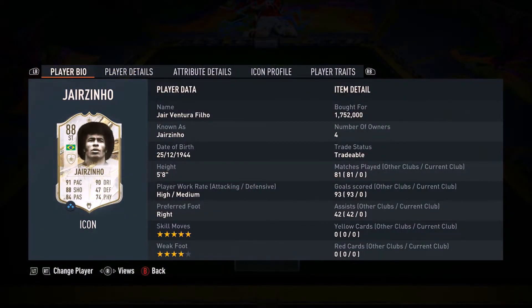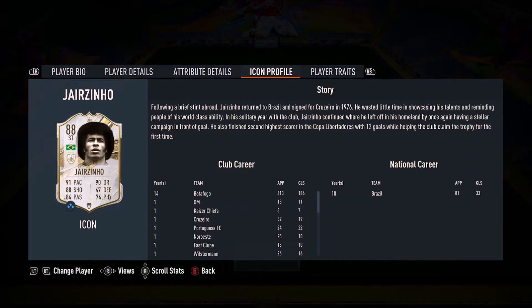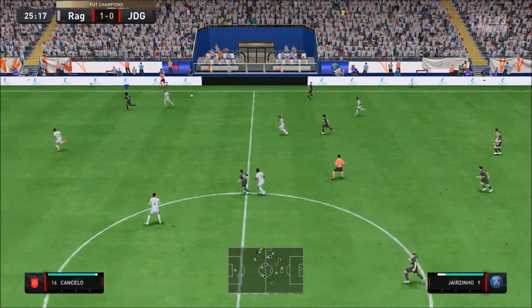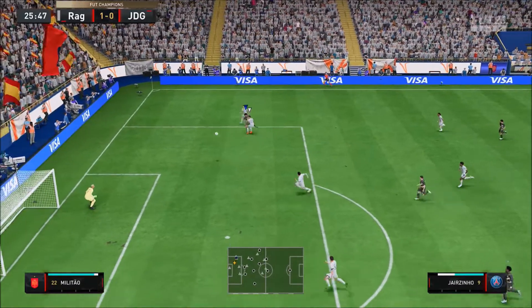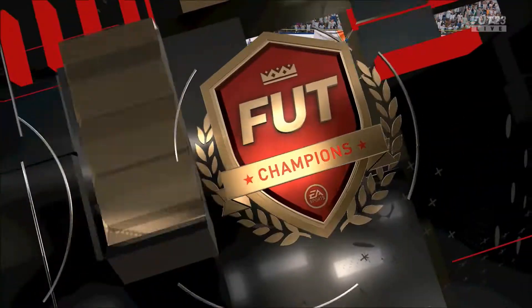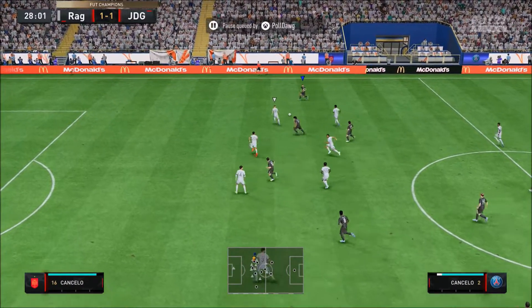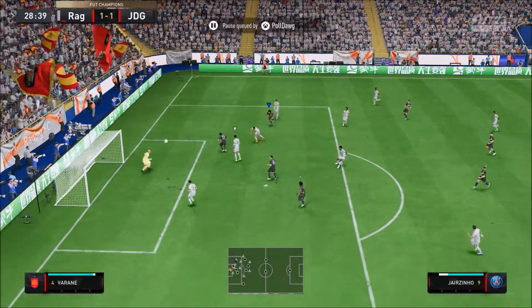Ladies and gentlemen, welcome. Today we look at Jezinov — high medium work rates, 5-star skills with a 4-star weak foot. This card looks sensational. Now, I love the new icons in FIFA 23. I'm a huge fan of Jared Muller's base and mid, especially his mid. And I also love Jezinov. This guy, for me, is one of the best cards in the game. And the fact that he's new, and I've never used this card before, just makes FIFA 23 shine out even more. I love using new icons.